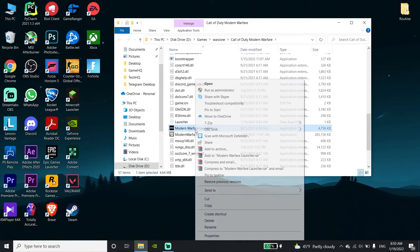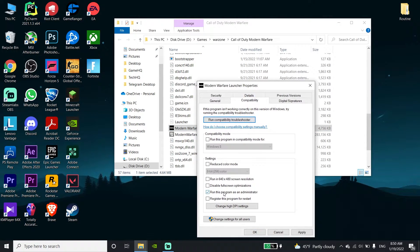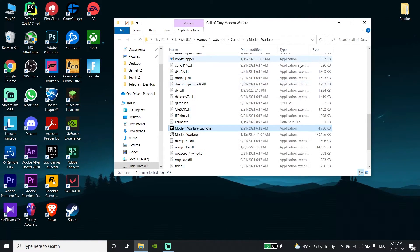Right-click on it and scroll down to click on Properties. Now click on Compatibility, then check the option 'Run this program as an administrator.' Scroll down, click Apply, then click OK, and go ahead and run Call of Duty Warzone Pacific as an administrator to fix this error code.